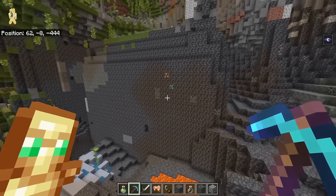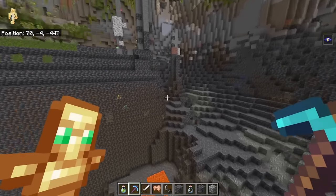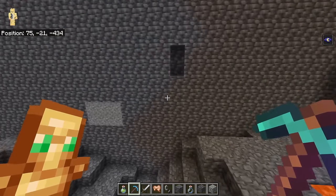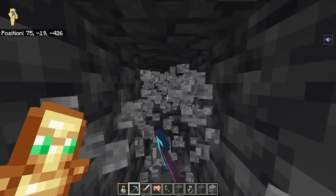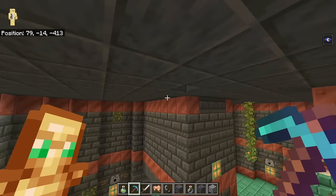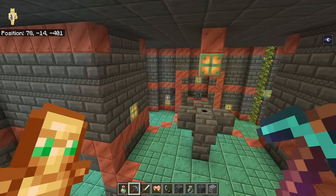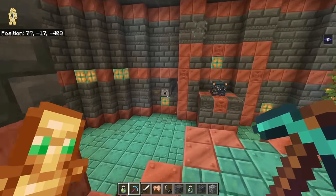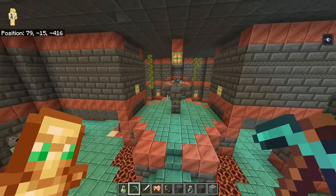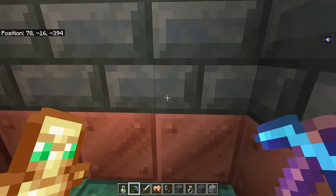At Y -20 we find a very suspiciously sized cube inside a lush cave — and mining into it reveals a Trial Chamber all the way up here. So the advice the Minecraft Wiki gives is actually a little misleading. They try to generate between Y -20 and Y -40 as a start point, but can go much higher above and below that, meaning mining at Y -30 would have caused me to miss this.